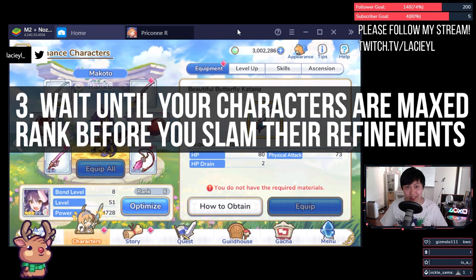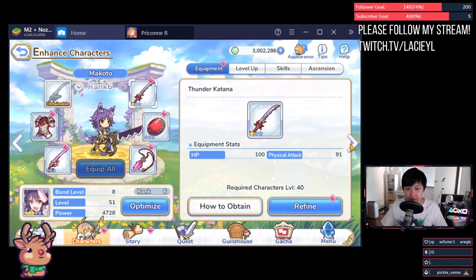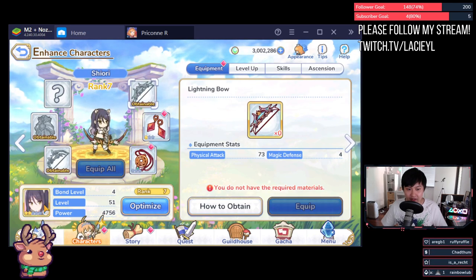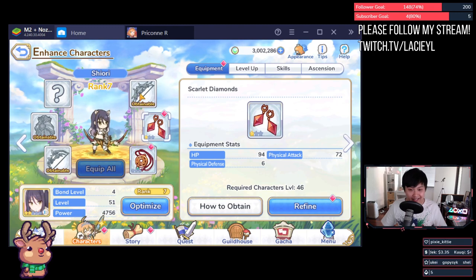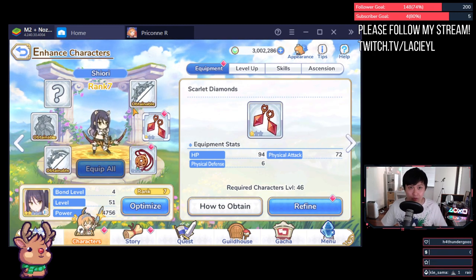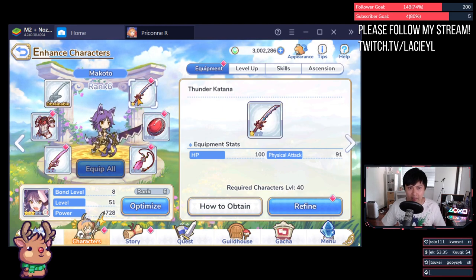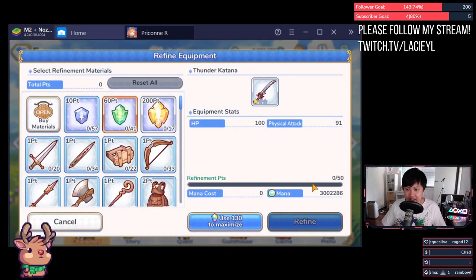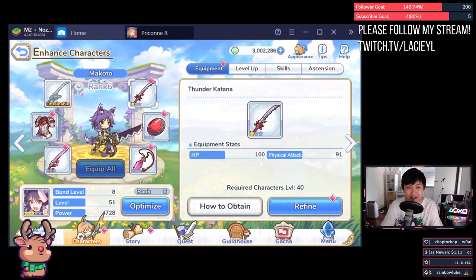Number three: wait until the max rank before you slam your refinements. My Makoto is still rank 6 — if I refine anything now, I'll actually lose the refinements when we rank up. If I look at my Shiori instead, she's rank 7, which is the current maximum rank. So I would not hesitate to slam refines on all of her equips because she's going to be sitting at rank 7 for a while — at least a month. When you do rank up, you lose those stars but are refunded half of your refinement points, though none of the mana spent. Don't be stingy though, because the further you push in the story, the more opportunities you have to be stamina efficient.